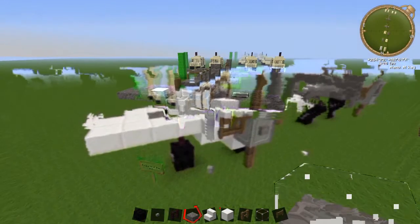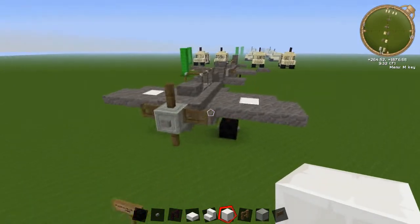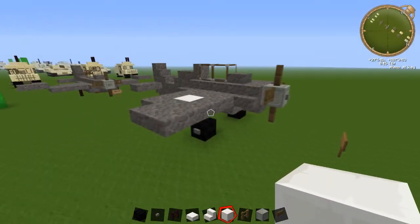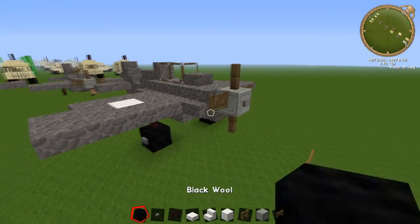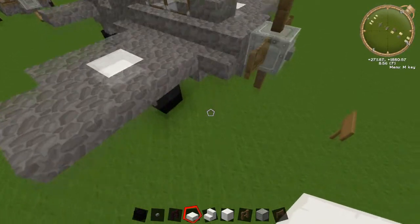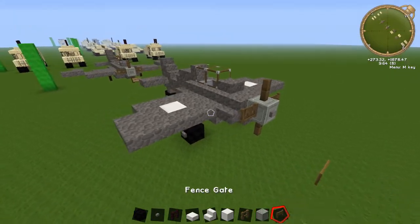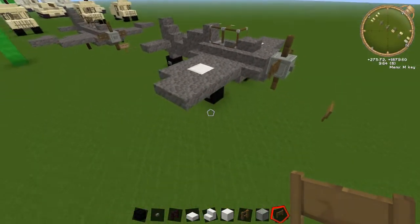Hi guys and welcome back to another Minecraft tutorial. Today we're going to be learning how to build the Focke-Wulf FW190, at least my small version of it. It's a pretty easy build and it's also quite cool — it was a German World War II fighter. For this build we're going to use black wall buttons and iron fence. I'm going to make a completely white one just because the blocks show up a lot better. You're going to need stairs, a slab block, a fence, a block of iron, a fence gate, and glass as well. So let's get started.